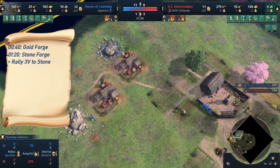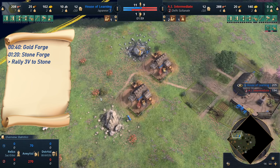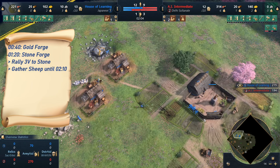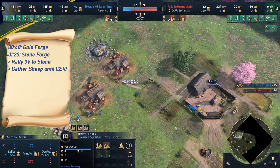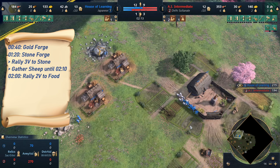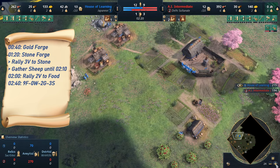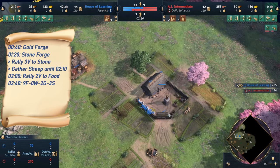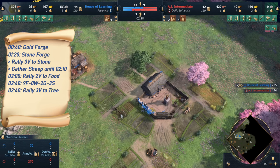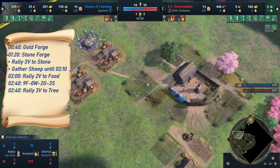Once the third villager comes out at two minutes, or between 2:00 and 2:20, our scout should return and drop off all the sheep. From our TC we will be rallying onto food again for two more villagers, so that we go to nine villagers on food, two on gold, and three on stone. Once we reach nine villagers, the next villager will go onto the already chopped-down straggler tree, and we will be rallying onto wood for a while.